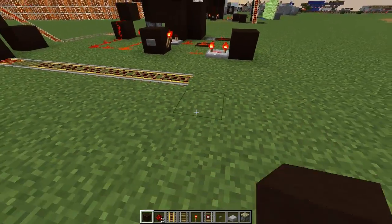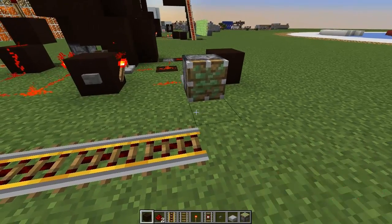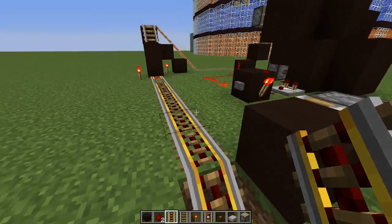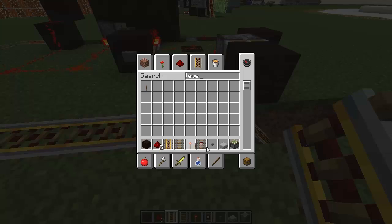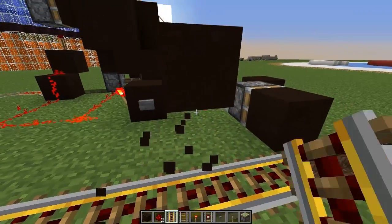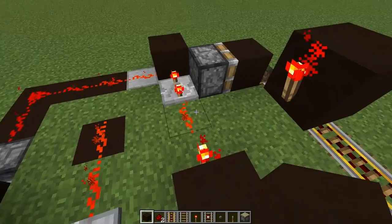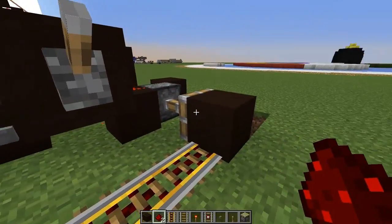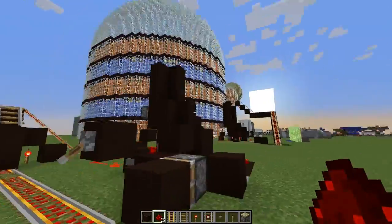Basically, what we're going to do is get another sticky piston going right here. It's going to push a block right in front of where our mine carts want to go. Mine carts are going to want to go down here, but they're not going to be able to because there's going to be a block in the way. When you flick the switch, this will all turn on, it'll get out of your way, and you can send the carts off to where you want them to go.